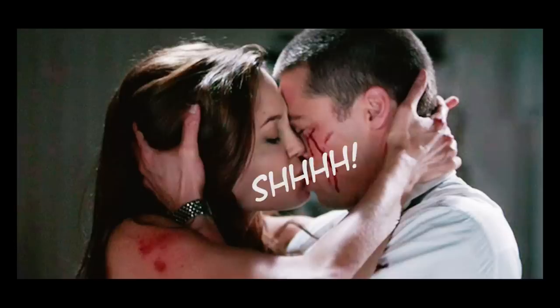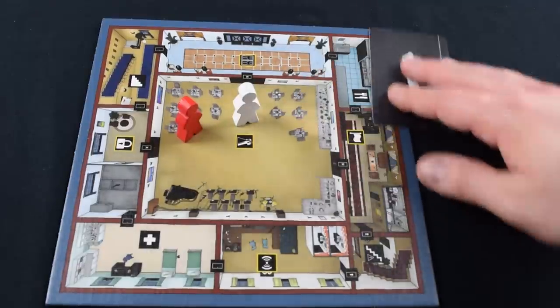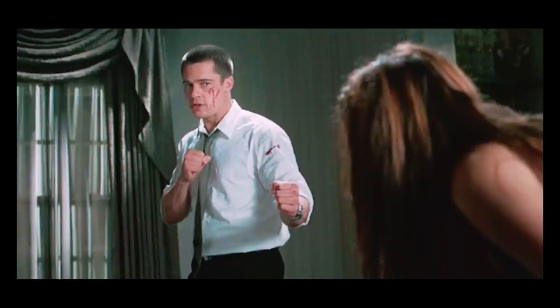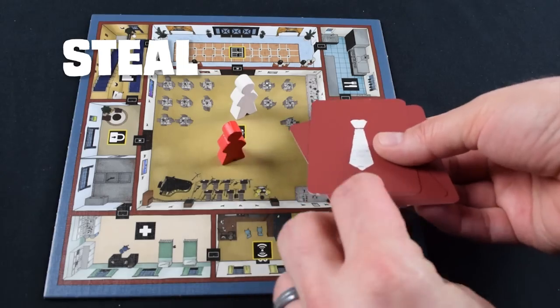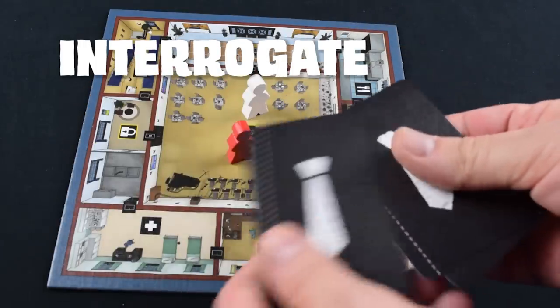Players exchange cards in secret and react accordingly. If they both go neutral, they pass without incident and the active player keeps going. Combat ends a turn after it's been resolved. If one player used a weapon and the other was neutral, tough luck — the neutral player is going to get stabbed. If they both threw down, they fight it out with their chosen weapons in a simple rock-paper-scissors battle. The winner can injure their opponent — while injured that person can only move one room each turn — steal an item from them, or interrogate them, which is another way to discern someone's loyalty.